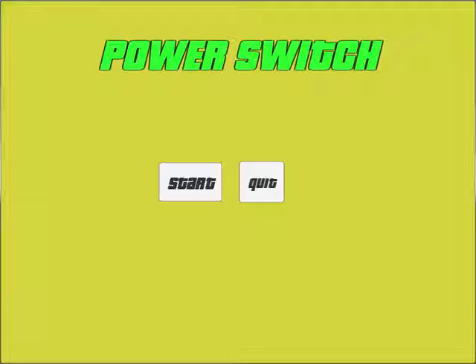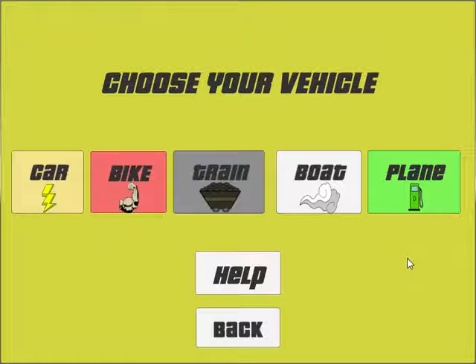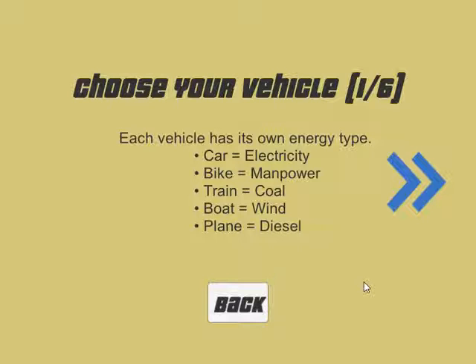We'll be building the game for both PC and Android devices, so you'll be able to play on whichever you feel more comfortable with. Let's jump into the start menu. Here we have five vehicles: the car, bike, train, boat, and plane. You'll be able to choose, and you also get a little indicator of what power source each one uses — that'll be helpful for you in the game, so make sure you look at those before you pick.